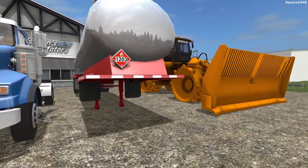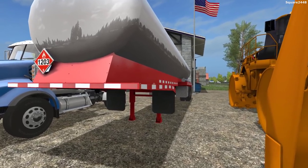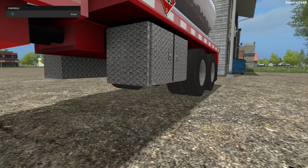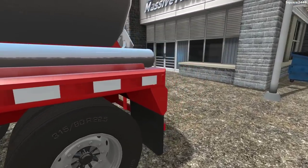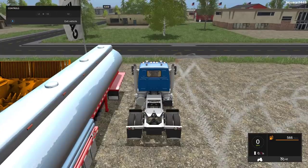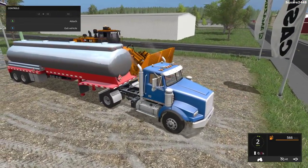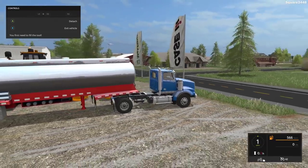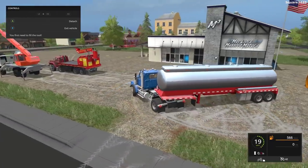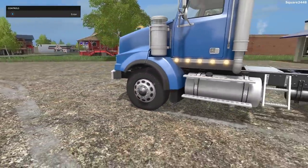Up next, we'll be taking a look at our American Tanker Pack, which is pretty cool. There are two different versions — one with real chrome and one without, just for if your computer cannot handle it. It is color changeable. Take a look at those toolboxes — very high quality. There are great looking wheels, a ladder going up top, and LED lights in the back. I really do like this truck and I think I will be featuring it more. All of those lights light up, which is awesome, and the color is changeable to go along with all the different trucks.